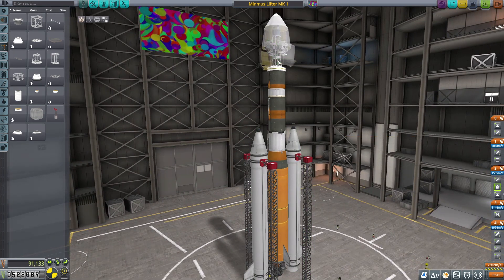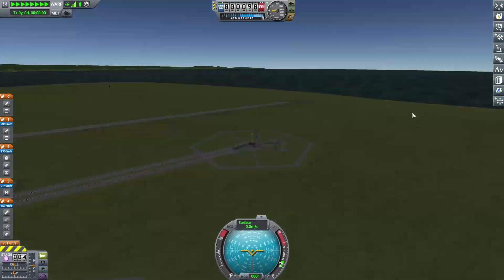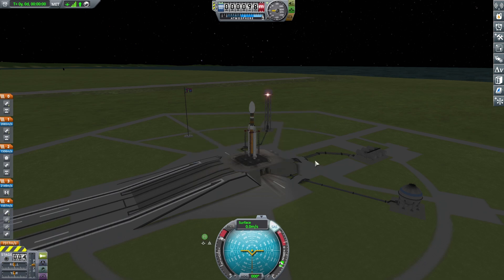We'll go ahead and double-check everything, make sure it's looking pretty good — especially coming from the last mission where the lunar lander kind of broke in half before we got to use it. We're going to fast forward. That was a little crazy to watch at warp 60 for some days.